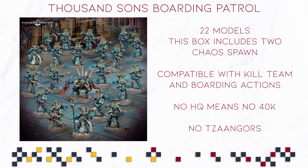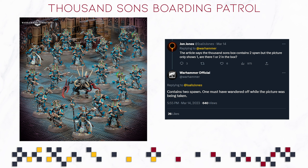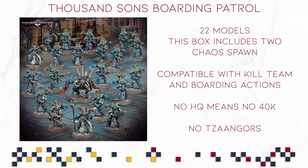When it comes to the Thousand Suns Boarding Patrol Box itself, you're getting 22 models — 20 Rubric Marines and 2 Chaos Spawn. A lot of people have noticed there's just 1 Chaos Spawn in the picture, but you're actually getting 2 in the box, and that was confirmed via Twitter from the official Warhammer account. So you can be 99.9% certain that you're getting 2, unless there is some kind of screw-up. So yeah, 22 models, 2 Chaos Spawn, 20 Rubric Marines.